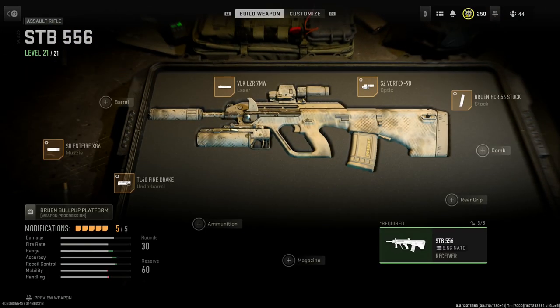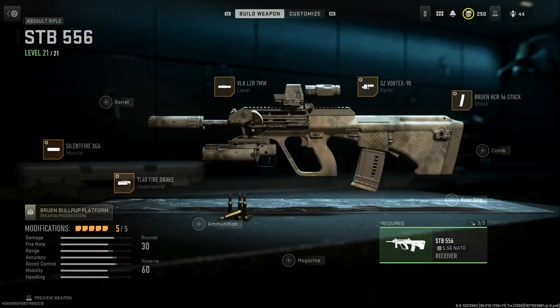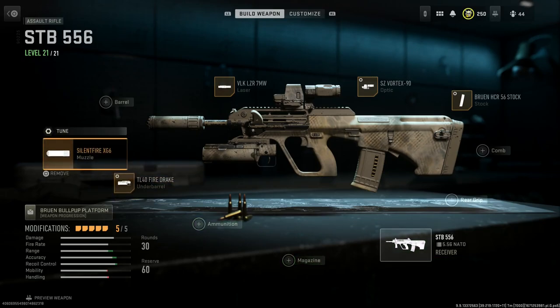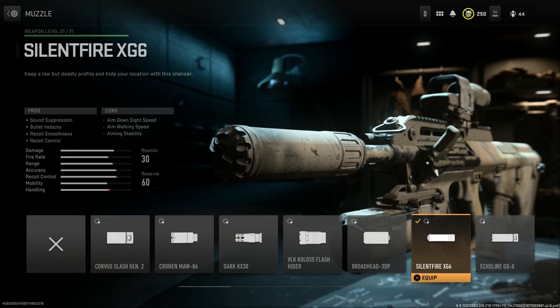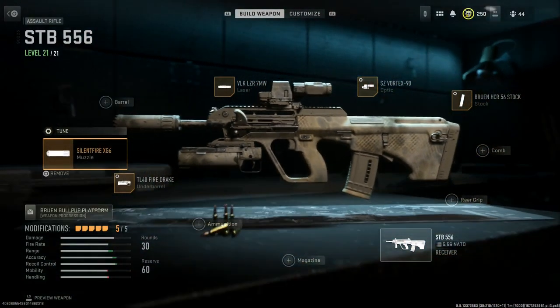We're starting with the AUG A3, which I replicated heavily after the build I would use in Insurgency Sandstorm. Those of you who played Sandstorm or watched those videos will probably recognize it. For the build, any suppressor works — I'm using the Silent Fire XG6, which gives sound suppression, bullet velocity, recoil smoothness, and recoil control, with the cons being ADS speed, walking speed, and aiming stability.